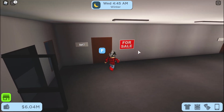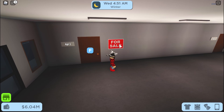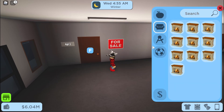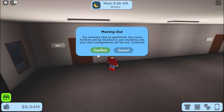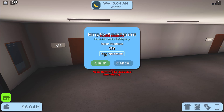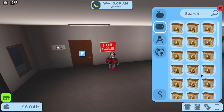Once you're here, press the for sale sign and select new apartment — you have to press new apartment, not import. New apartment, claim, confirm. Then you should start getting fireplaces. You could do this for as long as you want; you could keep on claiming over and over, and you'll just keep getting more and more fireplaces to sell.